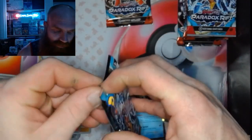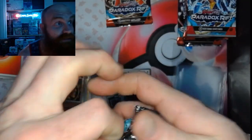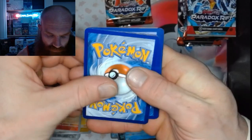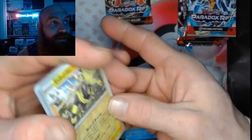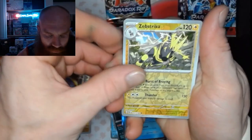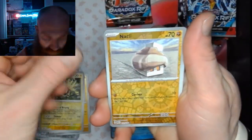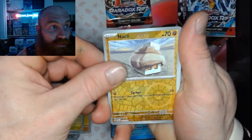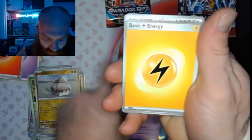Alright, pack number nine. 1, 2, 3, and 4 — you got a Zeebstrika Reverse, a Knackleback Reverse, and an Espathra Holo.